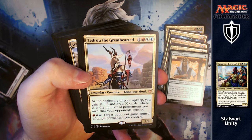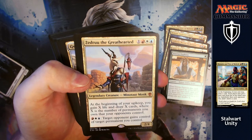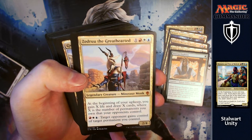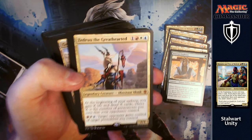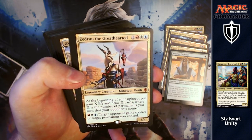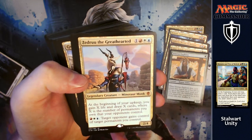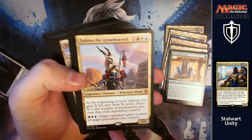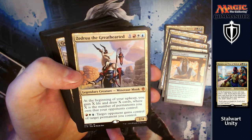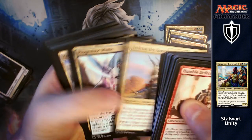Zedruu the Greathearted: for one, a red, a white and a blue, you've got a 2/4. At the beginning of your upkeep, you gain X life and draw X cards, where X is the number of permanents you own that your opponents control. There are cards in here — especially with the Assault Suit and the creature that taps for cards and can be passed around — where this will end up being really useful. Plus for a red, white and blue, you can give your opponent a card you control to draw more cards.